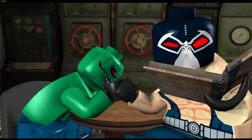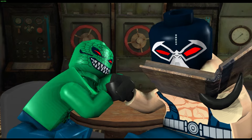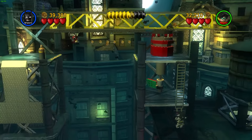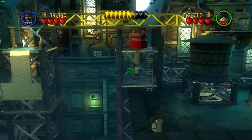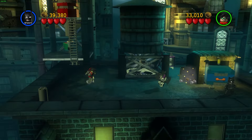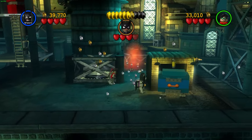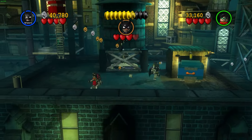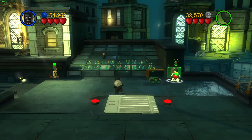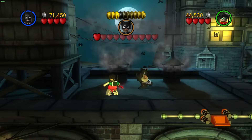Chapter 2, Power Crazed Penguin, contains five villains: The Penguin, Catwoman, Bane, Man-Bat, and Killer Croc. Level 1, named There She Goes Again, is about Catwoman and the Penguin stealing a valuable artifact from the Gotham Museum. Batman and Robin must chase her across the rooftops of Gotham City. We attack her, follow her, do some more puzzles until we have a boss fight with her.